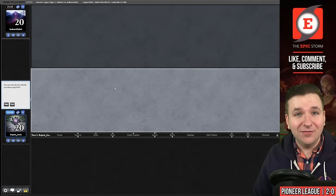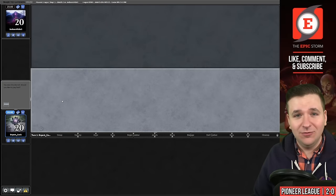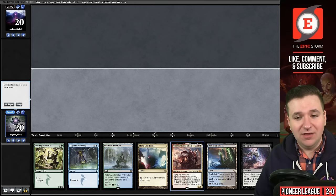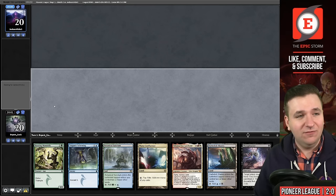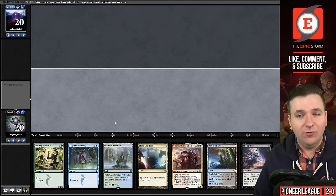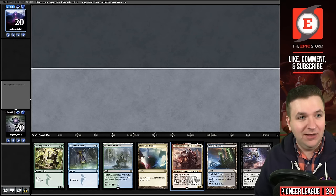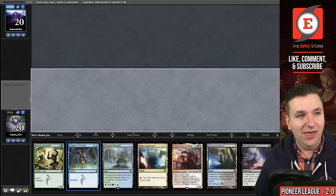We are back at it in the third match, on the play again, running hot with die rolls. We have Velomachus in hand but the rest of this hand is so good I'm going to keep. There is a way this game goes south — we don't find a Neoform before we find the second Velomachus. That is how we lose this game. But with a hand this good, you don't want to ship this back.